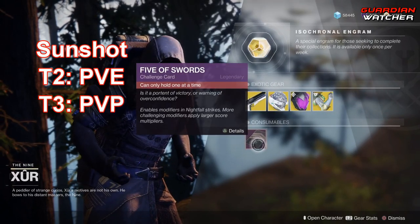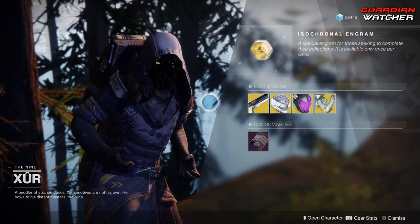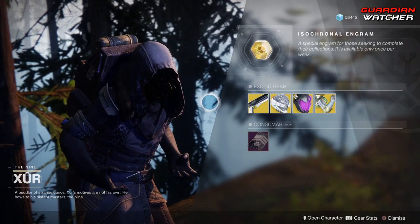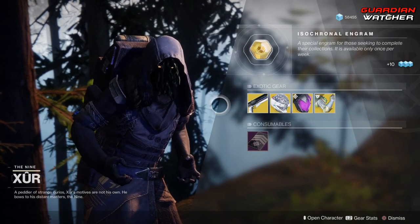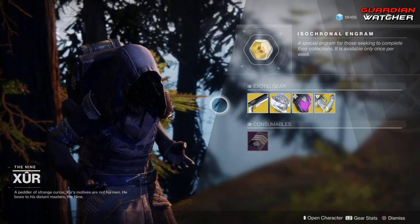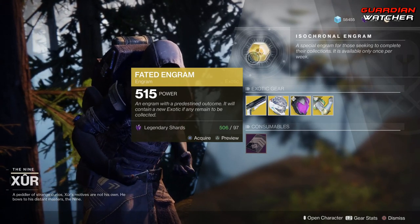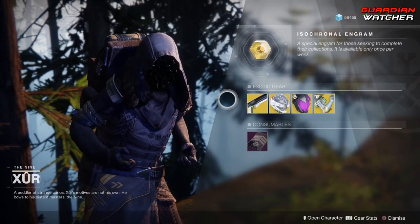Next, we have your Consumables, which is your Five of Swords, and then last but not least, we have your Fated Engram. Just so you guys know, Xur will not be selling Forsaken Exotics at all for a while. That's not to say he's not going to sell Forsaken Exotics ever, but within the next coming weeks — probably a month or two — Xur will only be selling Season 3 exotics. He will not be selling any type of Season 4, and that includes the Fated Engram, so if you're going to buy a Fated Engram, make sure you want whatever he has for Season 3 and prior, because you will not get anything for Season 4 at this moment.